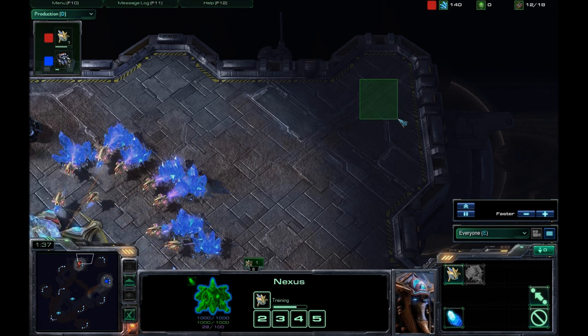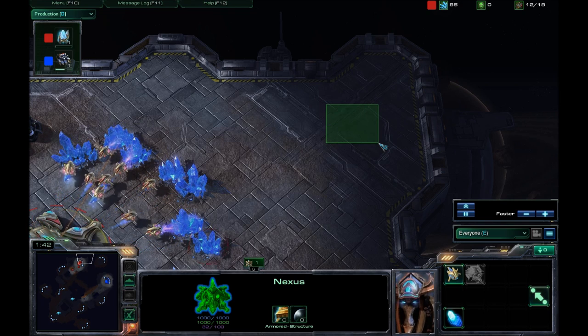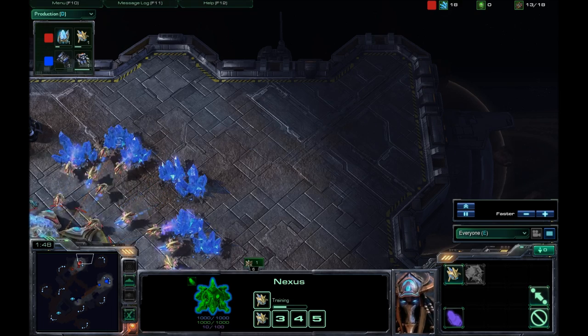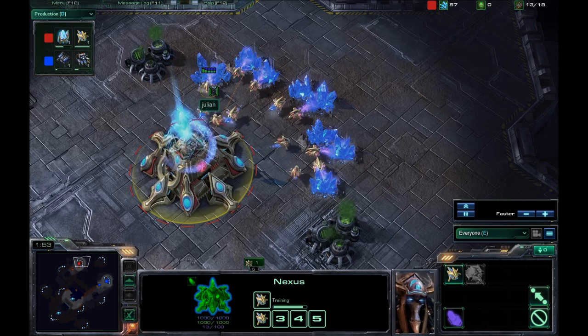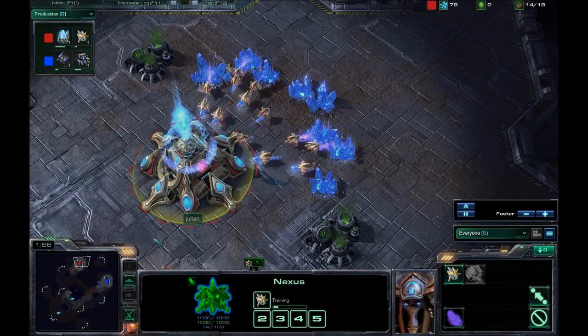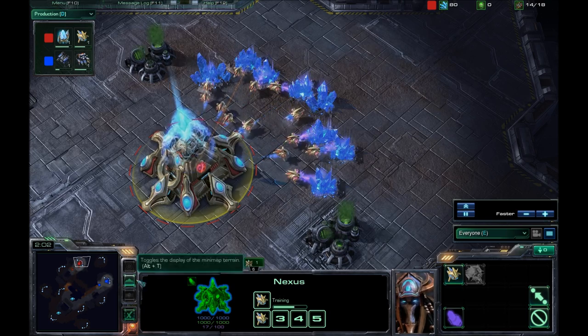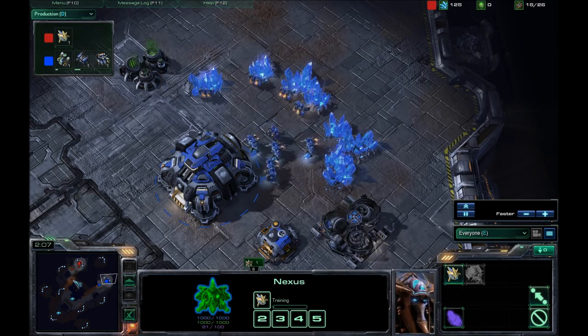With siege-stop siege tanks, they could probably be about there, just out of range of all these guys. The medevacs come in and you can start getting massive amounts of damage done on these probes with the siege tank. But I've never done that — I always stick with the infantry when I go for medevac drops. I never think, oh, I could go for mech.